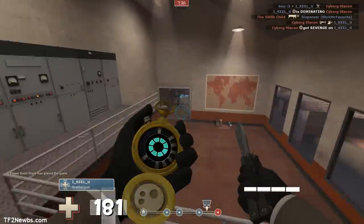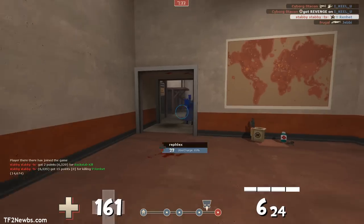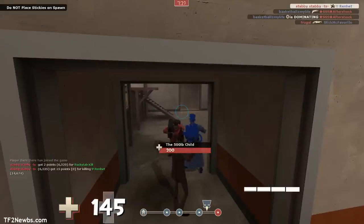However, when you're doing drop stabs on close-by targets, it's best not to jump — just go ahead and run right off, drop down, crouch, and stab. You'll get to them quicker and they'll have less time to react.